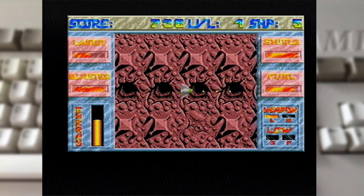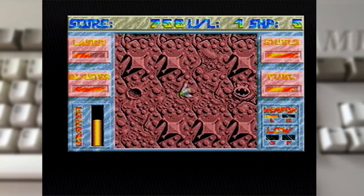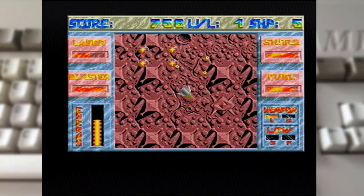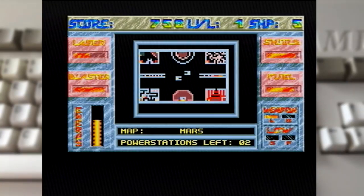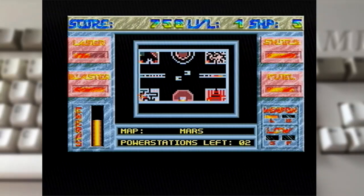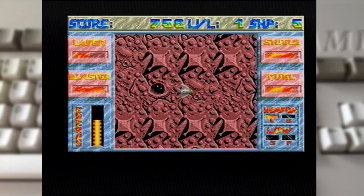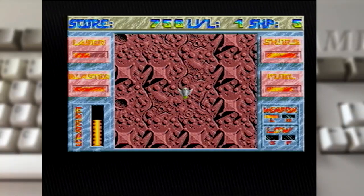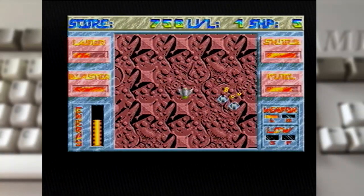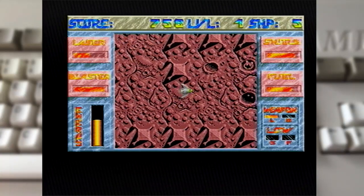There's a whole bunch of meta strategy. If you take out things like these installations and then go through to the map complex again, you can see the maze you've got to fly through to get to the generator. One minor thing for me is I really wish the colour palette was a little more vibrant instead of these sort of shades of red. I mean, we're on Mars — Mars is the red planet for a reason.